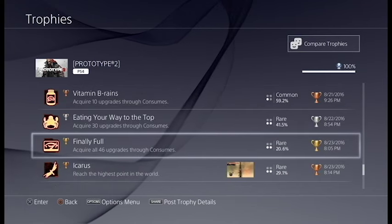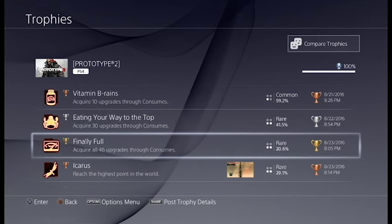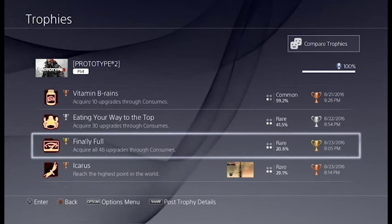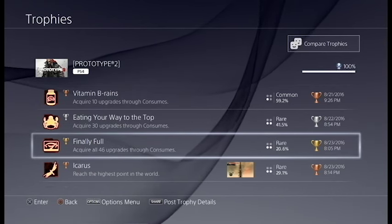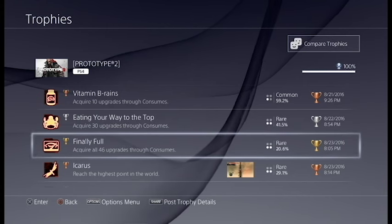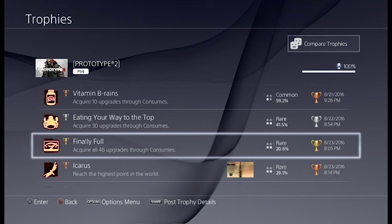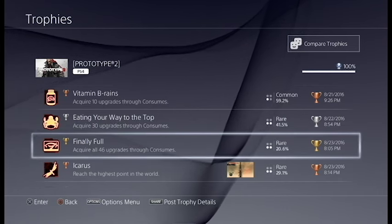Now here you have upgrades through consumes. This one's just kind of a stupid grind, because you can only get these upgrades by consuming the guys with the yellow muscle arm symbol over them, and they're completely random spawns. I got maybe 35 during my first run of the game, and then found none on my second run. So it's kind of annoying because it's completely random and luck-based.